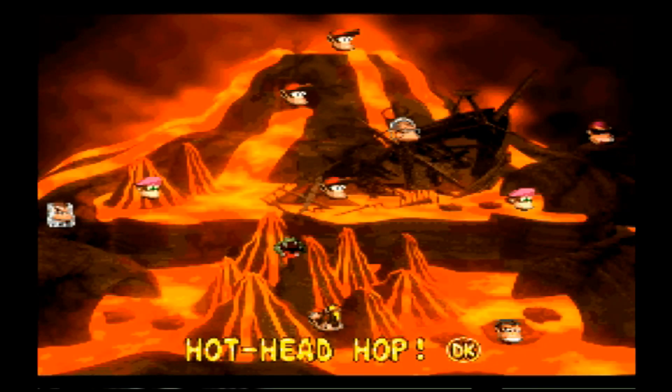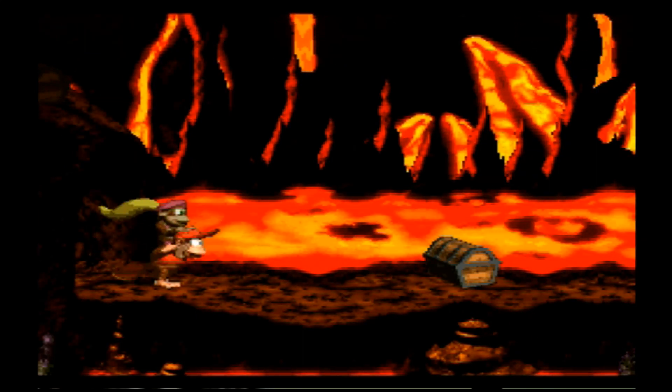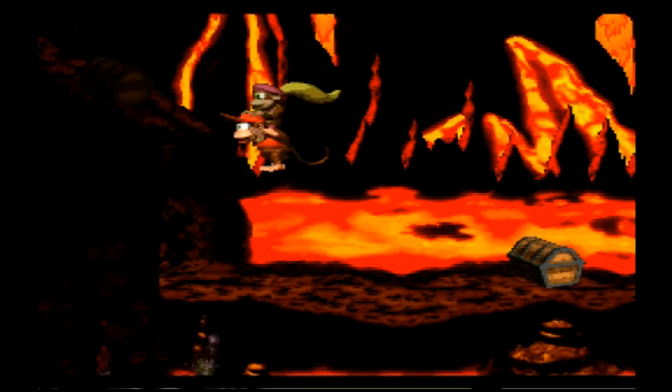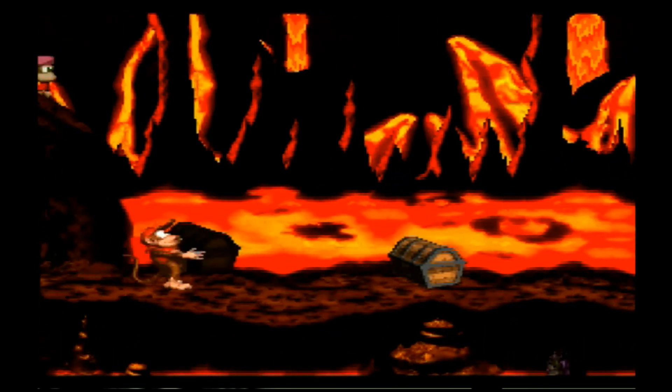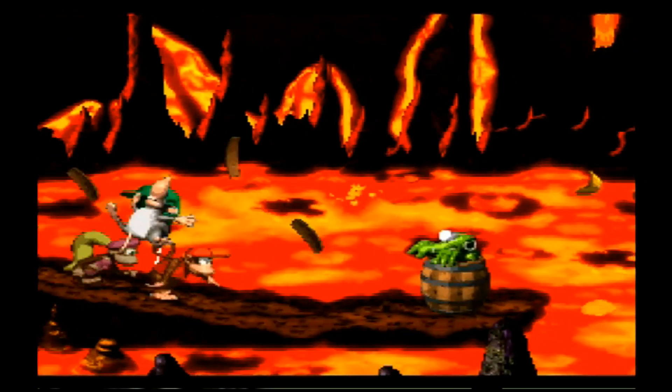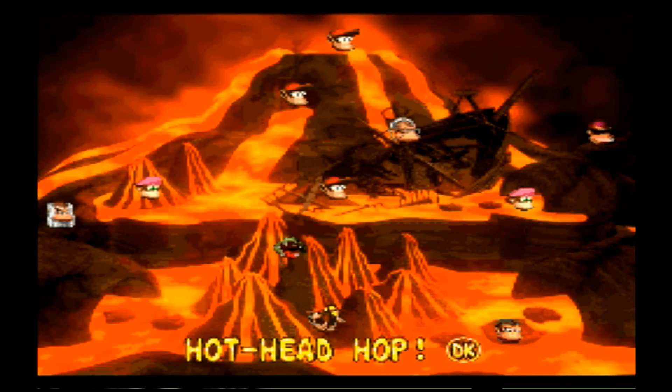Next I'm going to show you how to get infinite lives. This trick is very simple — you go to Hothead Hop, which is the first level of Crocodile Cauldron. At the very beginning of the level, you use the tag team move, throw Dixie up on top of this rock thing, grab that — boom, it's that easy. Press Start and Select to exit the level and go back into it.